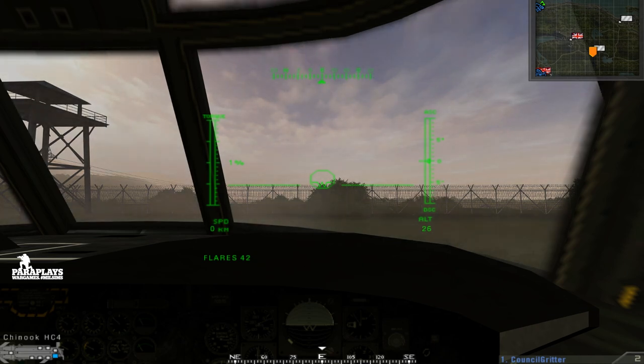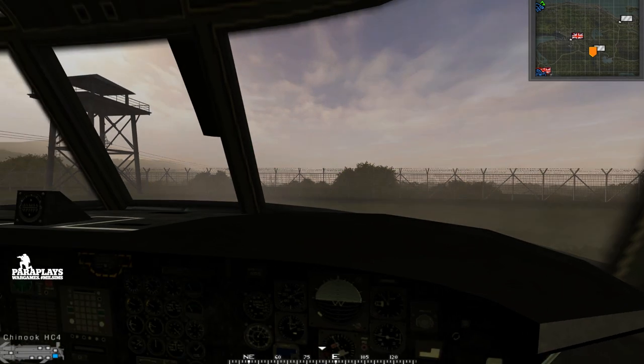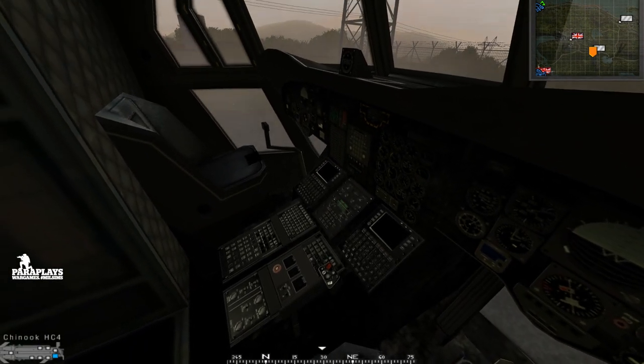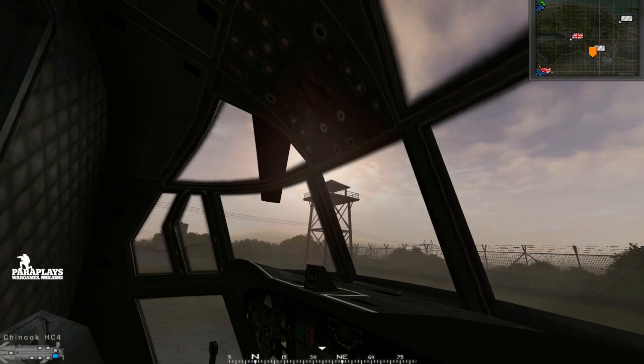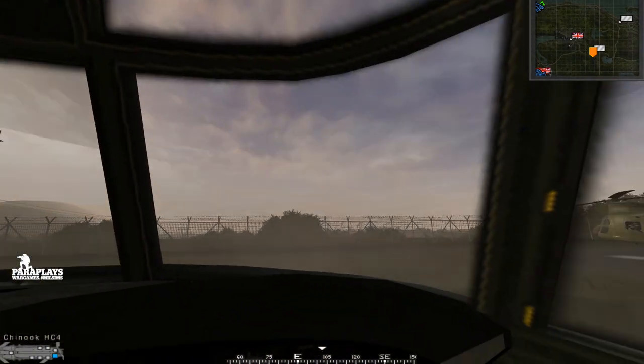Let's get this engine warmed up — we do have to wait for it to warm up as well. Nicely detailed cockpit in here; you can see the rotor blades above. It's quite a good view angle actually in the Chinook.